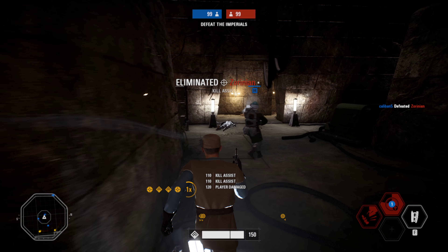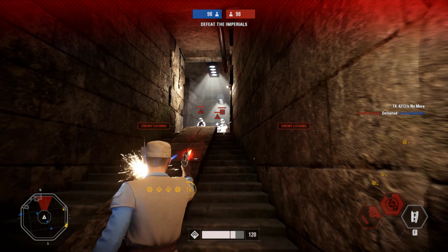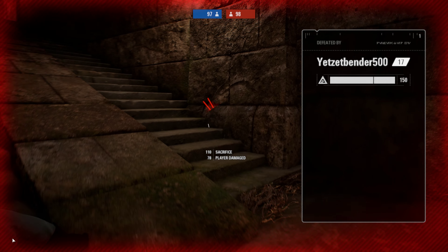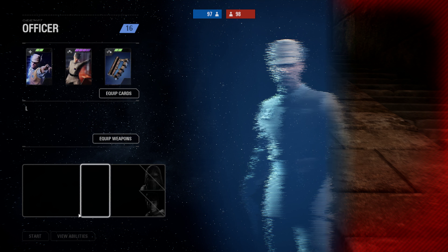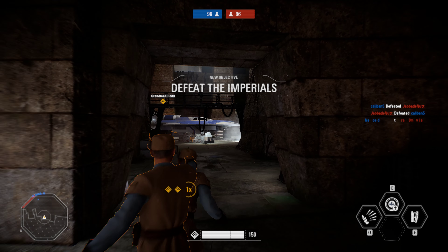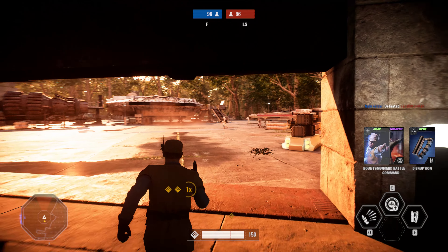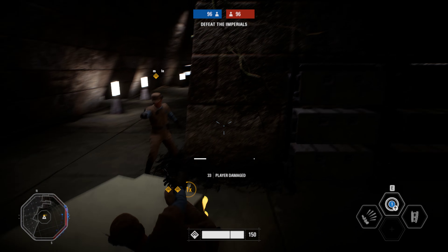Player damaged — kill assist. Look at how many points we just got off that. Okay, there's a bunch of guys up there. Walked into a trap. We're going to pop back in. We're already in the top slot — that'll change in a second because it took us a while to spawn. But just trying to show you how very effective this is.